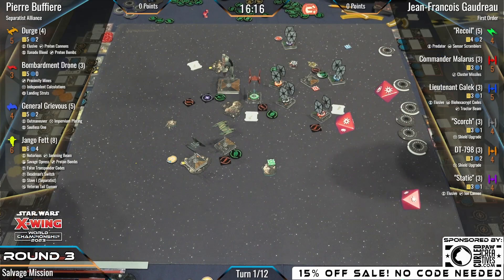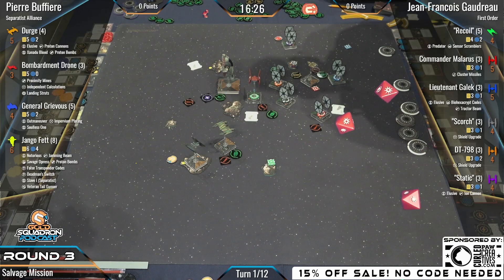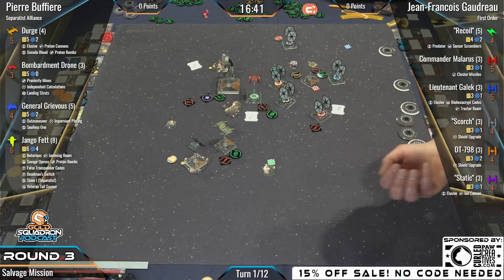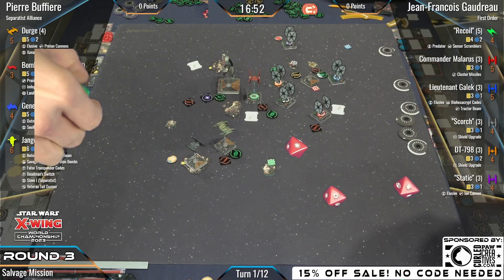The FO starts going into Django: hit, crit, crit. But that's actually Tractor Beam onto Grievous — leave him there, don't move him, because he could outmaneuver you if you move him, and he'd also end up getting a shot on Scorch. Then a hit, hit, crit into Grievous. He's looking at taking hit-crit — could be hit-hit-crit if he doesn't spend that focus. You don't want a bad pilot crit right now.